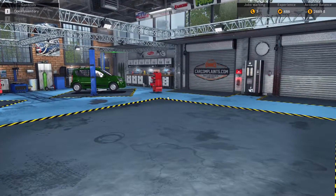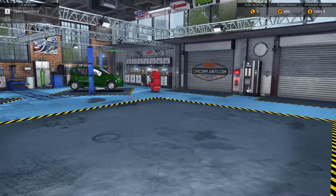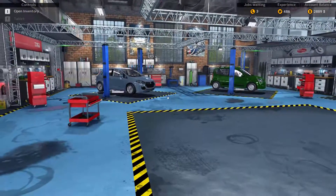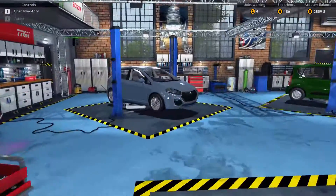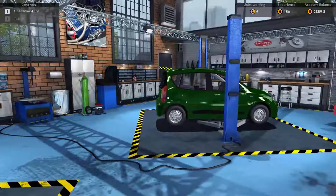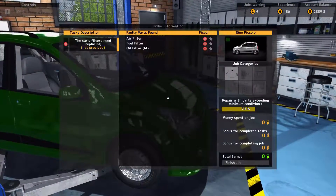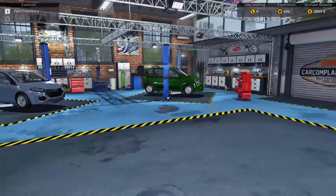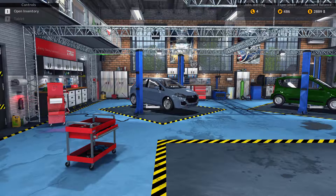We'll take the filters job and move the other car to our second lifter. That's going to be it for this episode. Thanks so much for sharing your time with me today — a like is always appreciated, and consider subscribing to stay up to date. Next time we'll finish up the Royal Bianco and replace the filters on the Renee Piccolo. No more jobs after that — we'll get those two finished and that should wrap up this sub-series. See you next time, bye!